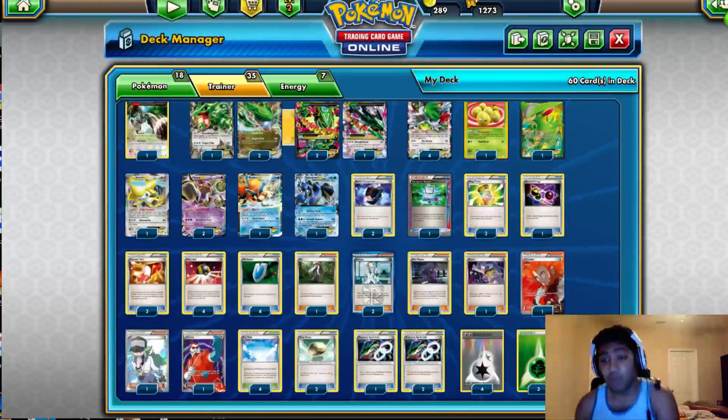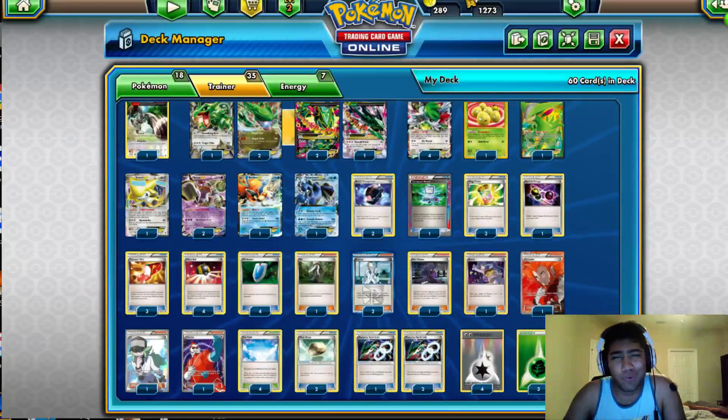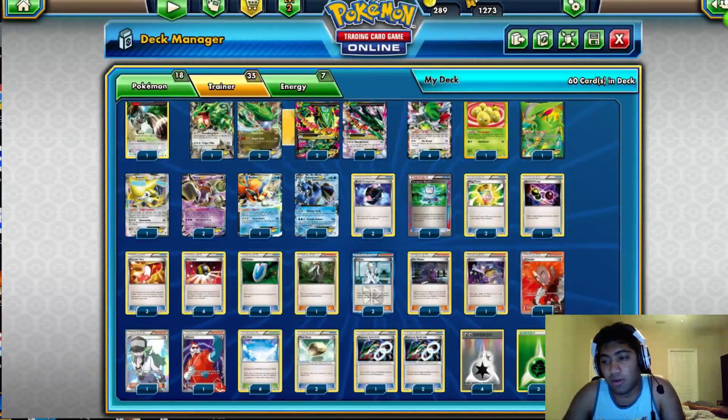Hey guys, it's Rahul, and today we're going to talk about my Philadelphia Regionals Tournament Report and the deck I played. The deck I played was Mega Rayquaza. I was going to play Flareon — Flareon and Mega Rayquaza were the two decks I had built. Fred Hoban and I worked on a list for about three weeks, but I couldn't pull the trigger on Flareon because I got cold feet at the last second, and I settled on Mega Ray.